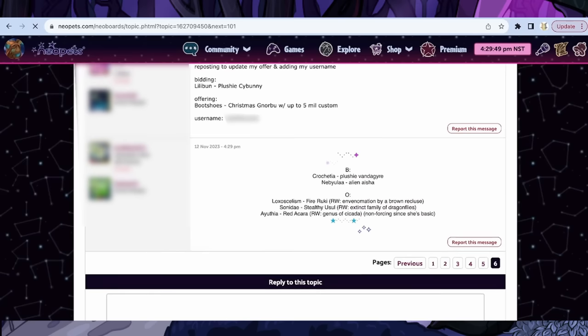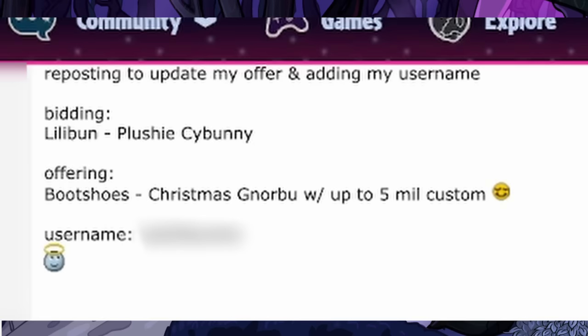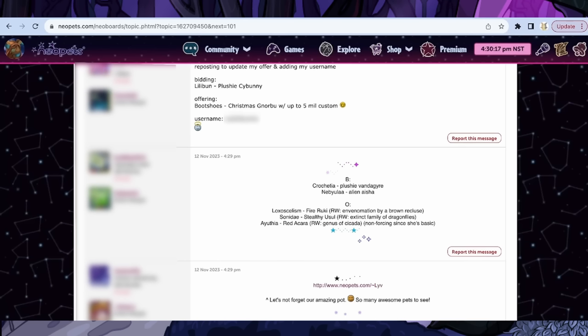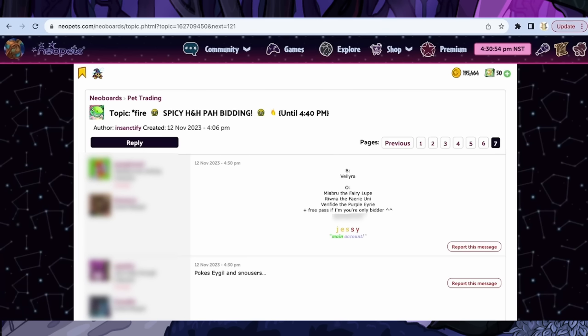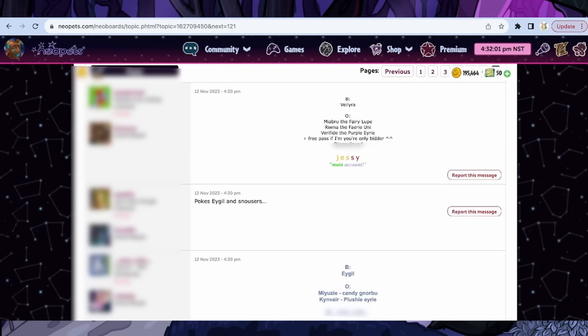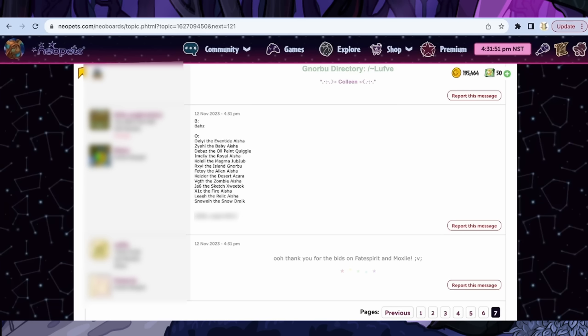Sometimes people will offer customs, which basically means the lister can choose a paintbrush up to the amount given. If it's unlimited, that means any paintbrush. So a bid of 'any paintbrush under 5 million on this pet' means that Christmas Norboo could become anything under 5 million. You can also ask for morphing potions in some cases. We got another bid for Velira. If you start getting bids you really like but can't decide, make a shortlist — a list of all bids you think are cool — in your notes app so you can be ready to accept. Just watch several PAHs go by until you get comfortable, because once you see one in action you'll feel a lot more confident.